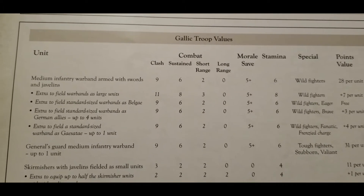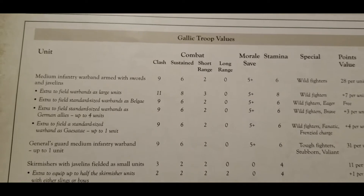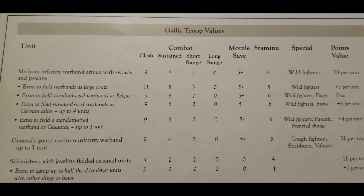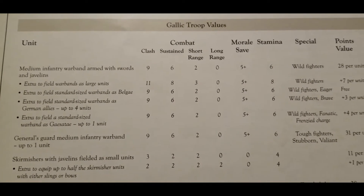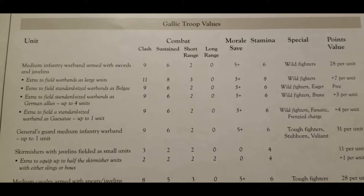A lot of the damage the Gauls cause comes in that first turn, especially if they get the charge off. If you can maneuver properly as a Gaul general and get multiple charges off, it can be very scary for whoever you're facing. They come in with a morale of five and are wild fighters, at 28 points per unit.